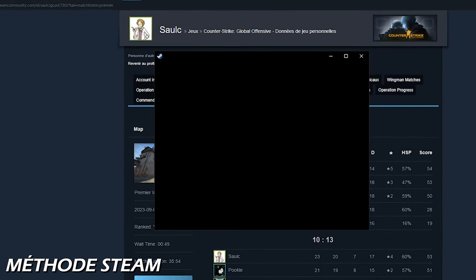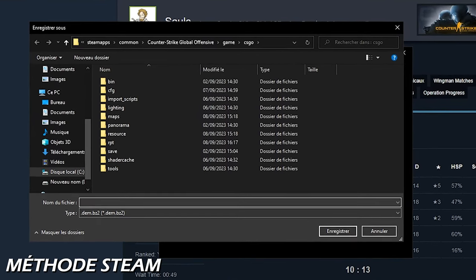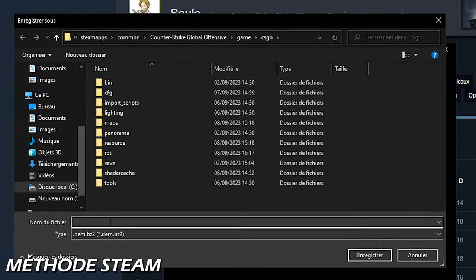Attention, parfois certains antivirus peuvent bloquer le téléchargement, donc si ça ne se lance pas, vous savez pourquoi. On va vérifier qu'on est bien au bon endroit : dans le fichier Counter-Strike Global Offensive, Game, CSGO. Il ne reste plus qu'à donner un nom à la démo — moi je mets juste « Inferno ». Il ne faut surtout pas oublier de mettre l'extension .dem.bz2 pour que la décompression soit optimale.